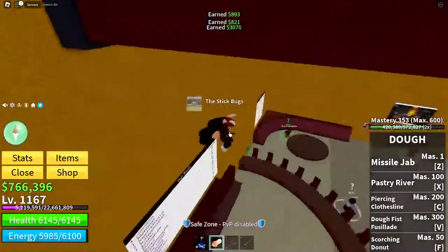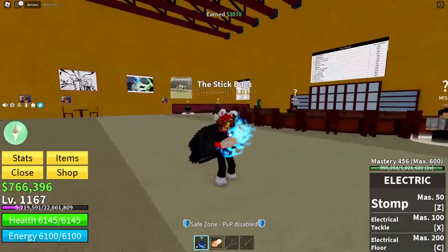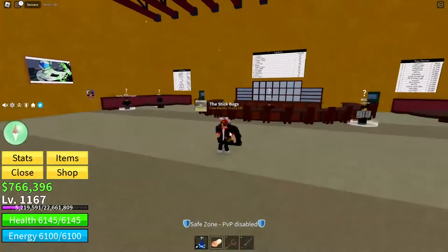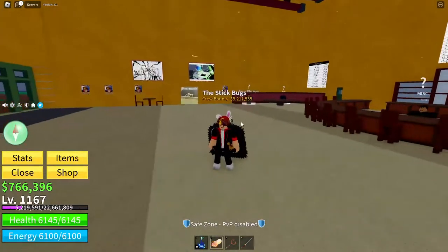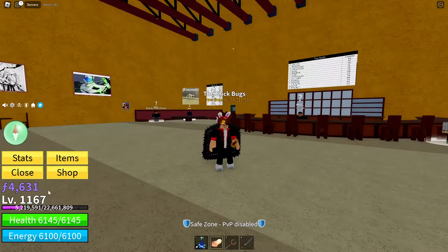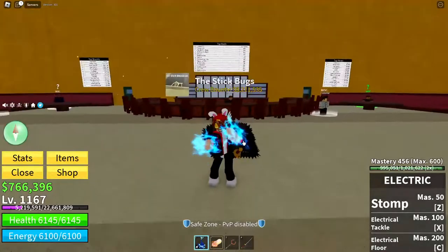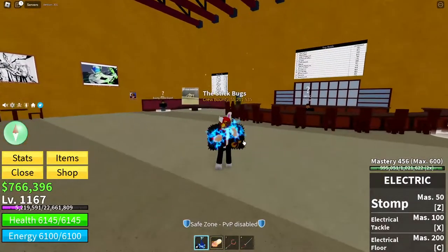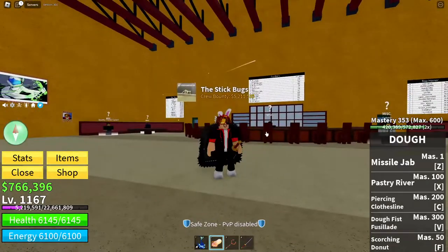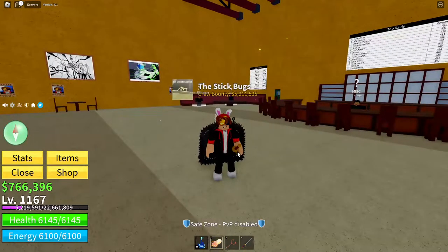The next thing we're probably going to want to talk about is your fighting style. Generally it's your preference — you can choose whatever fighting style you want. But I would honestly suggest getting superhuman. Once you have superhuman, you can then save for e-claw or even godhuman, and those are really good combos with dough.